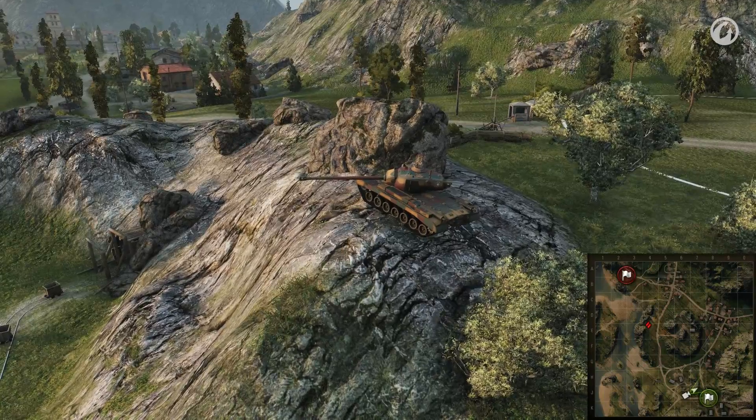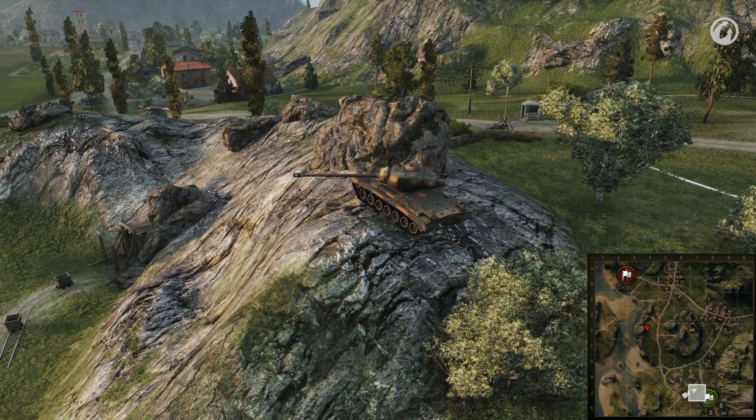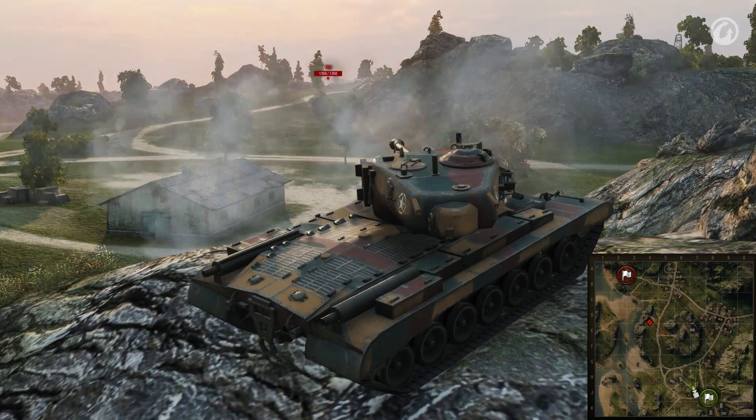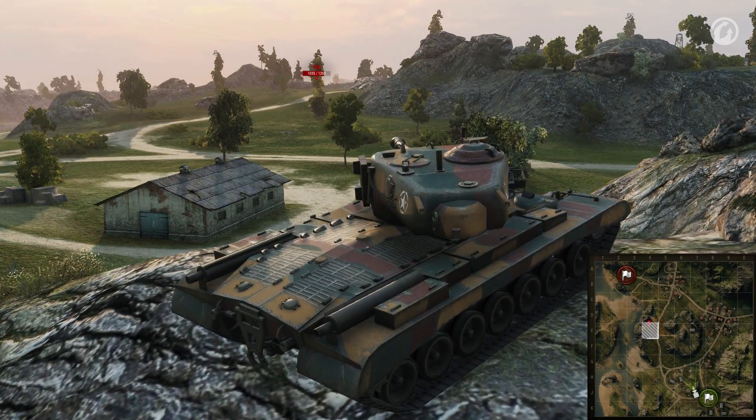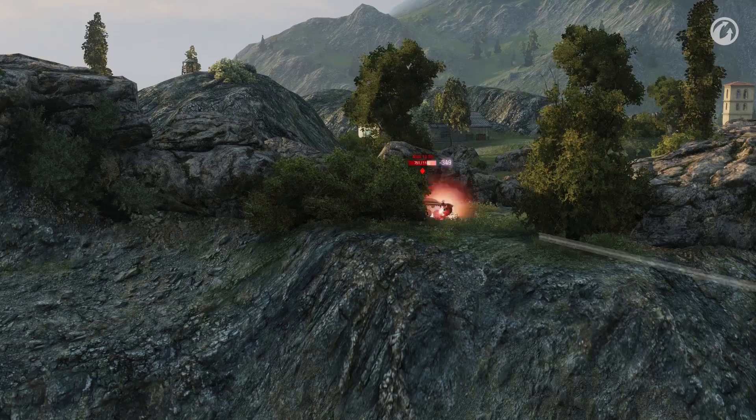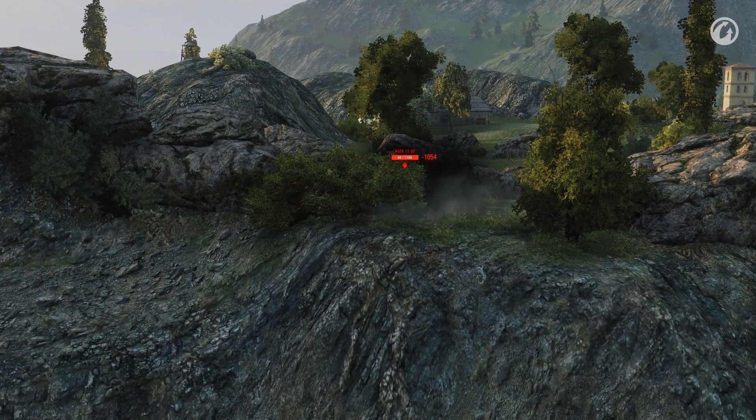Another good T32 position is located near the rock in J7. If someone tries to get into the lowland in E4, you will be able to see and shoot him thanks to its great optics. You can also surprise the enemy on the hill from here — they won't expect it, so you can deal some easy damage.